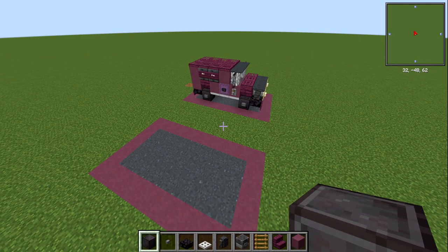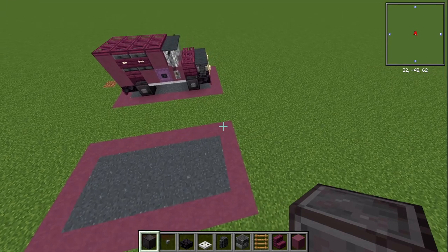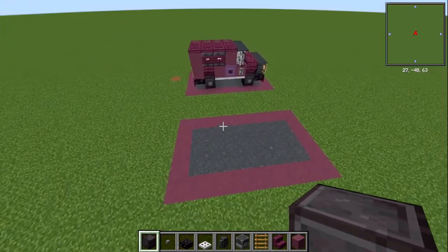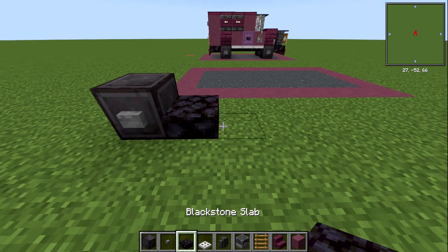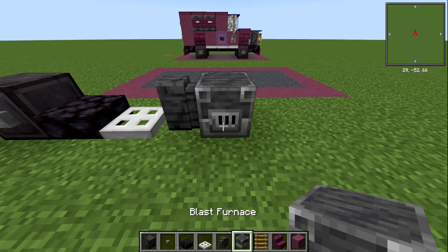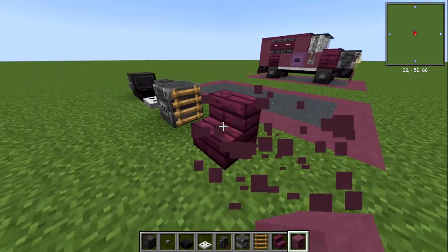Here we are on my flat tutorial world. If you want to build this one, it is 9 blocks long, 5 blocks wide, and 4 blocks high. For your materials list, at least the initial one, we're going to need a block of netherite, a stone button, blackstone slab, iron trapdoor, polished deepslate wall, blast furnace, a ladder, a crimson stair, and also a purple terracotta block.